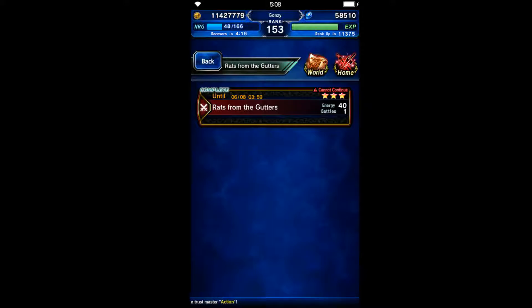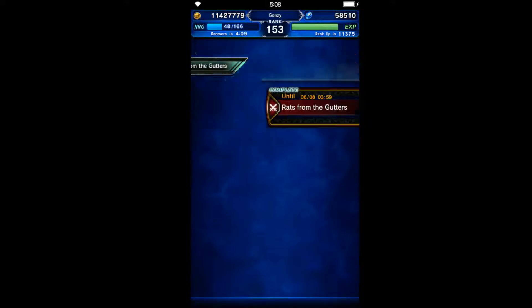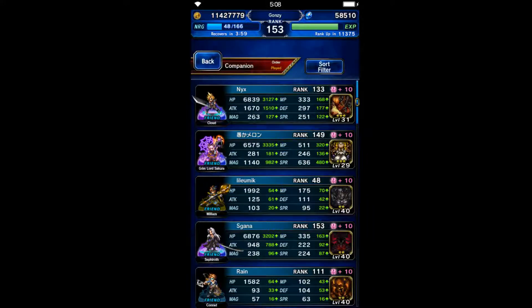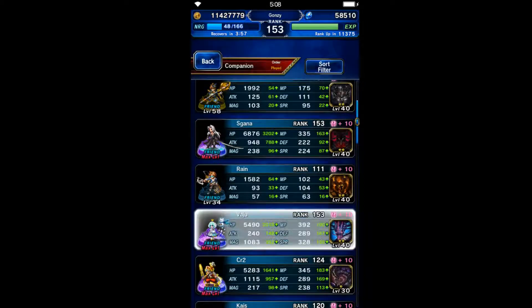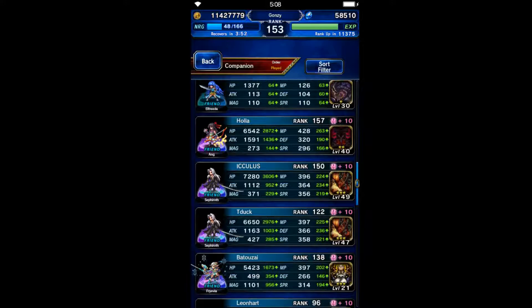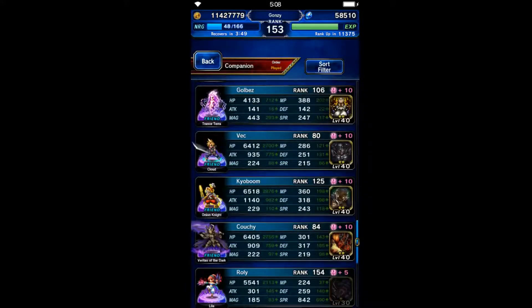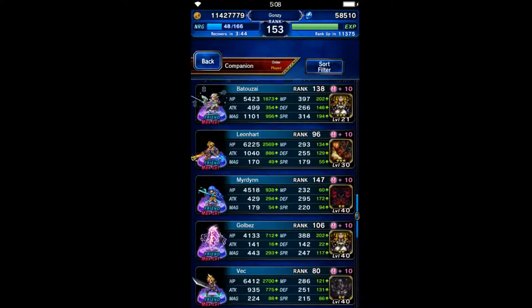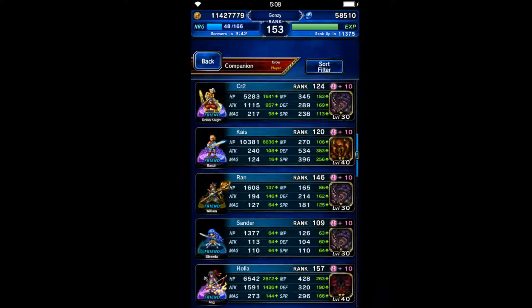Good morning boys and girls, it's Friday — that means we have a new fight to do on Global today. We're going to be doing Rats from the Gutters. The parameters for this one are: no items, evoke Ifrit, and defeat Terror Rat with magic. Originally I did this without bringing a friend unit, but I'm just gonna bring a friend this time to move the fight along a little faster — it's not paramount for your success.